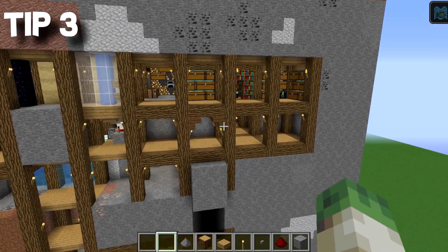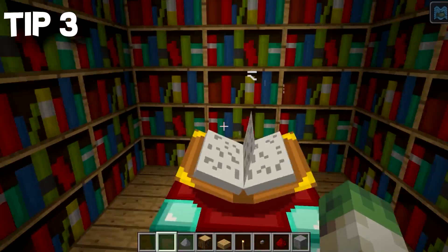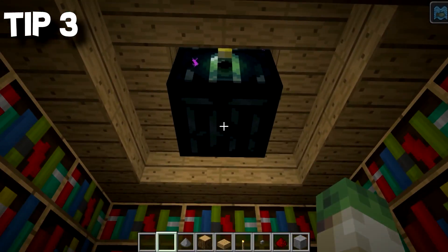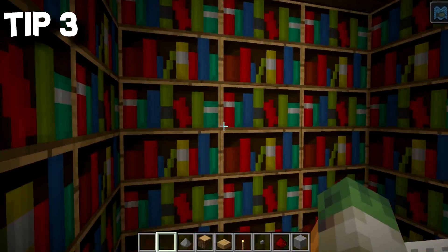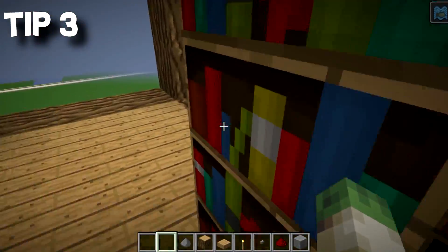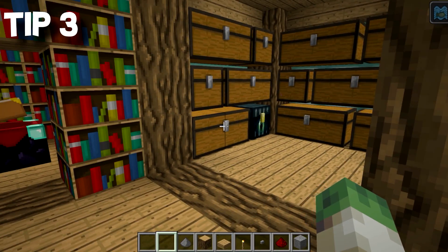Tip number three: the little five by five system lends itself to cute little enchantment rooms. Look at this — this is cool. You could even put a little ender chest in the ceiling. The five by five system just works. There's plenty of bookshelves here — I'm sure this is a full power enchantment room. So that's tip number three: enchantment rooms and chests.